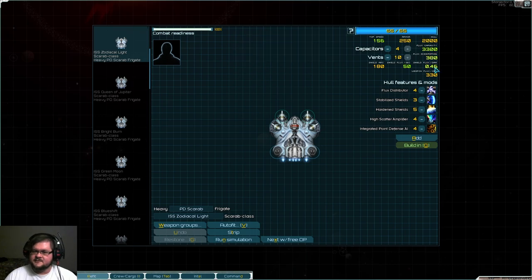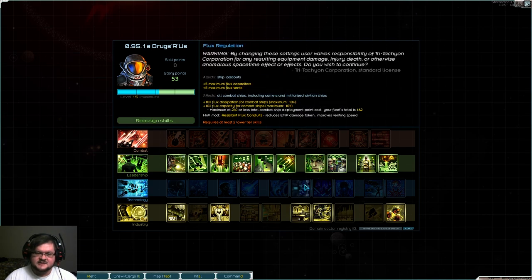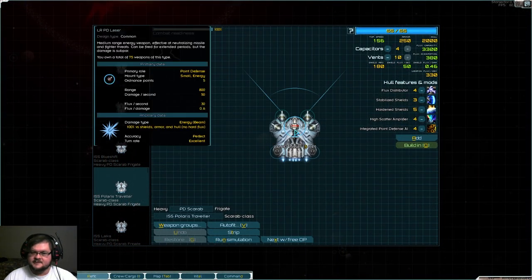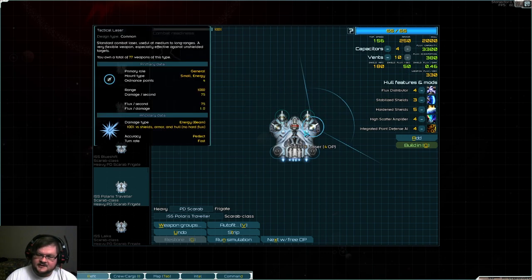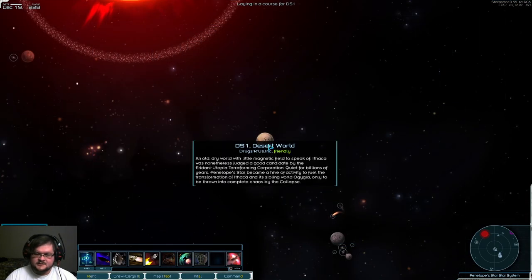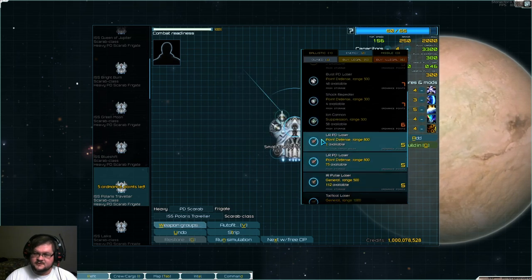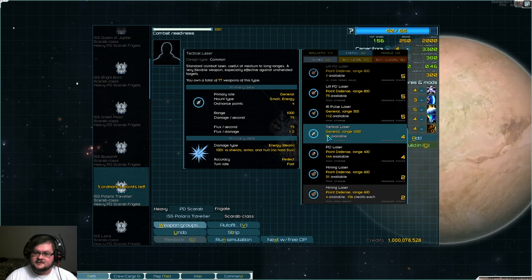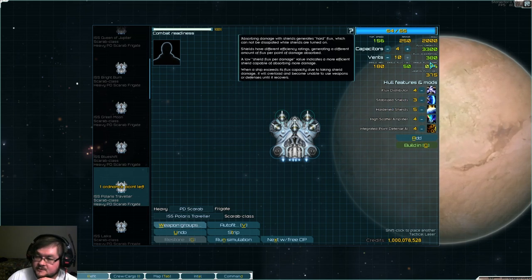It also has 10 vents and some capacitors. So if you take flux regulation, you can actually get rid of some of those and redistribute them, increasing flux capacity up to around 420 to 430.